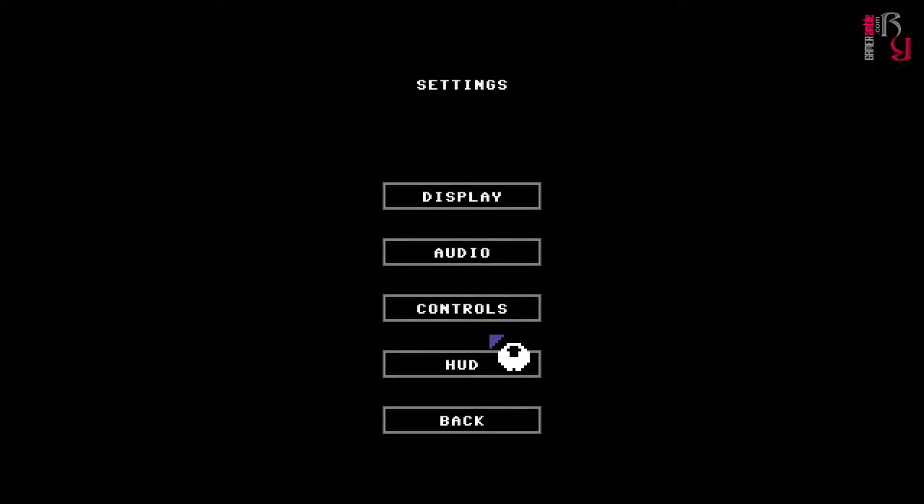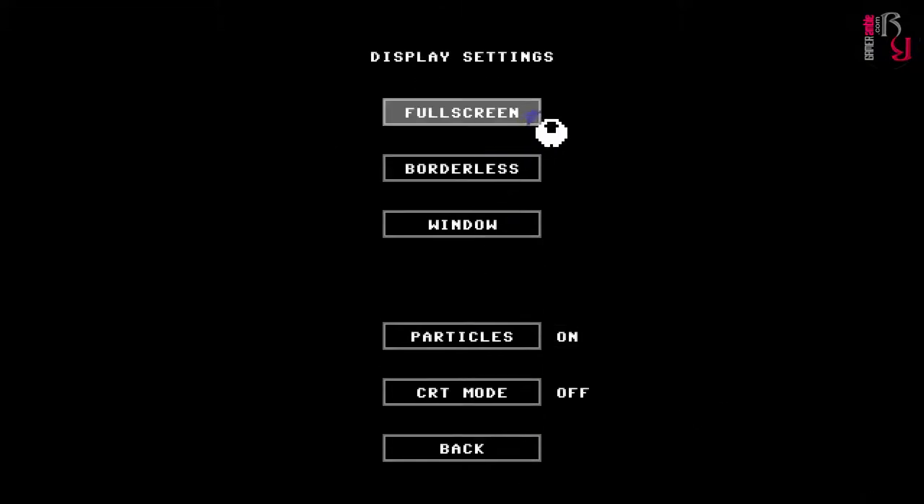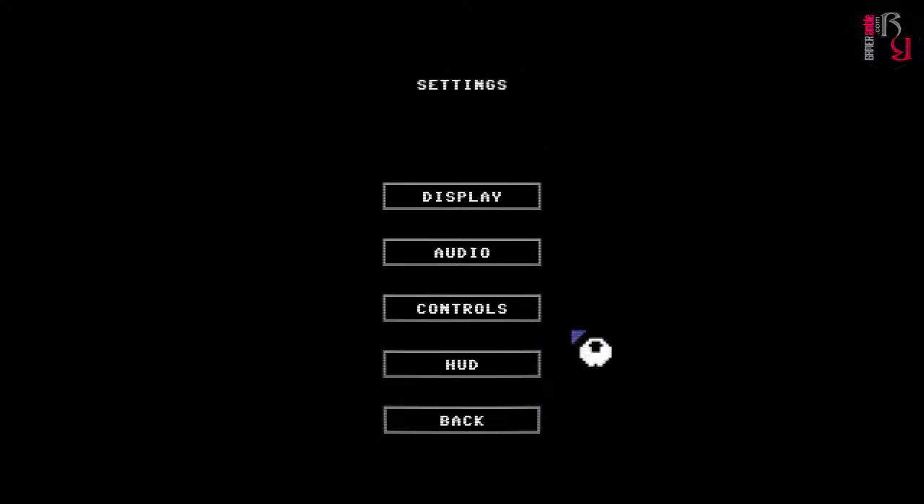Let's take a look at the settings first. Display can be set to full screen, borderless, or window. Particles can be enabled and it's also got a CRT mode. I can't remember — did the Commodore 64 have CRT? Did they have scan lines? Yeah, we played Commodore 64 on the CRT all the time. This is one of the first systems that I played in full colour on.